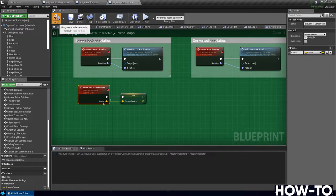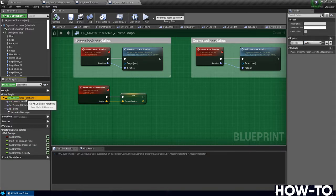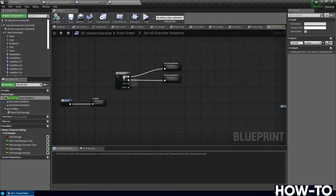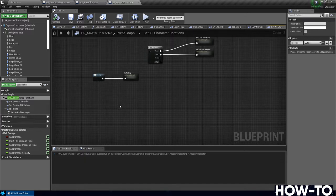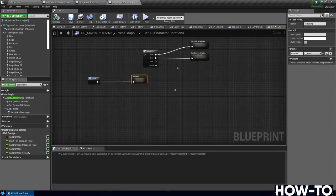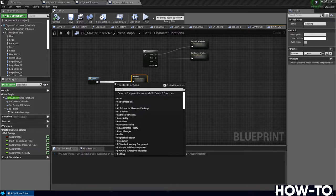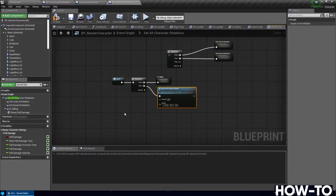In this master character, go to Set All Character Rotations — search for it on the left under My Blueprints. You'll see a sequence we don't have connected. We're going to use the camera system and the Screen Centre variable, so off of the Inputs I'll drag out and do a Sequence, then from Then 1 do Server Set Screen Centre. Now let's get the variables we'll be passing into this.